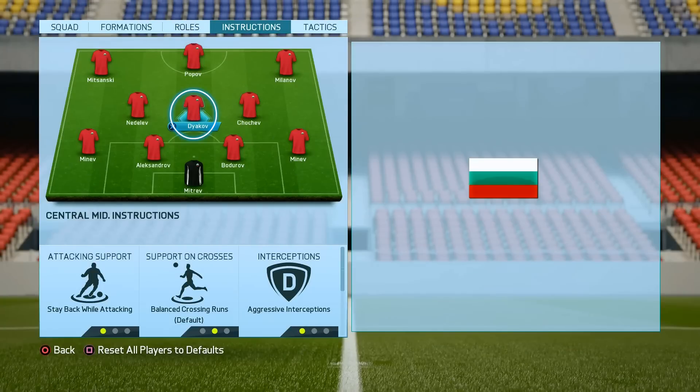For our central mid we will put stay back while attacking and aggressive interceptions. With those settings he will try to help always to our defenders, but you have to choose someone with a good stamina, otherwise you will be forced to change him around minute 65.